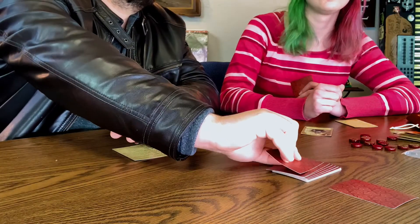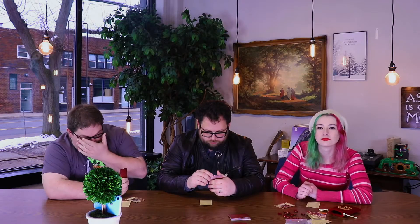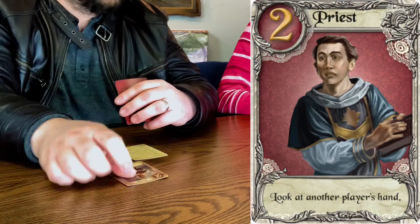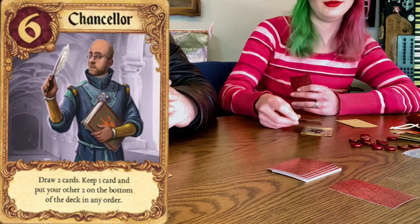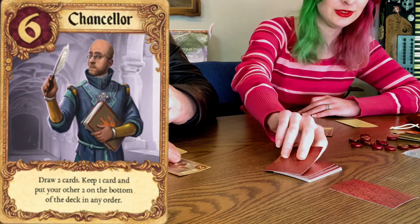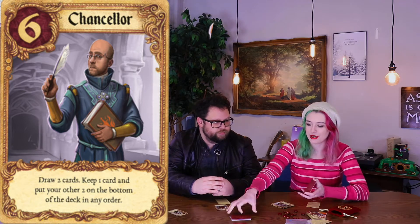So it's your turn. You draw one, choose one to play. Let me look at your hand. There's only one card so... I'm gonna play Chancellor. So I get to draw two cards, and then I get to choose two cards to put at the bottom of the deck.